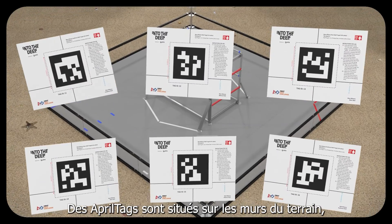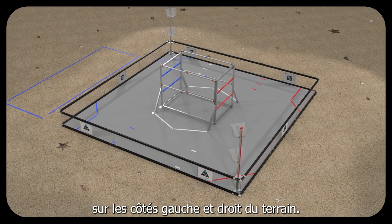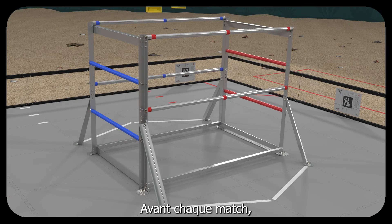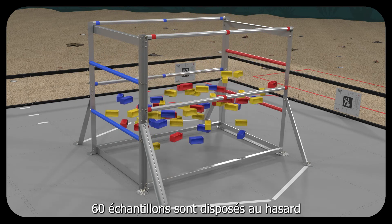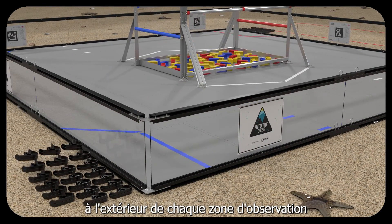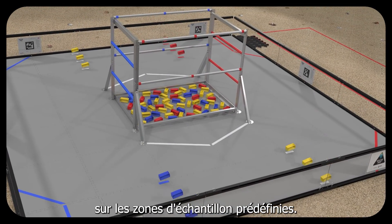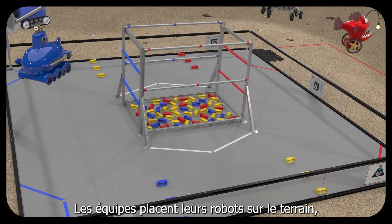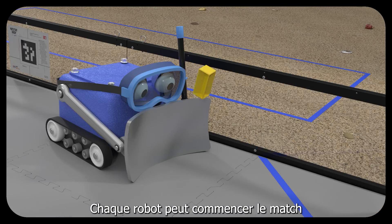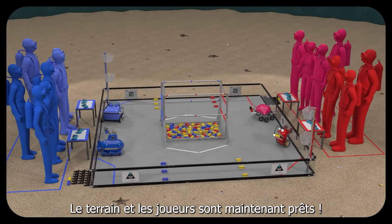April tags are located on the field walls to aid navigation. Blue and red alliance areas are on the left and right sides of the field. Before each match, 60 samples are randomly arranged in the submersible zone, 20 clips are positioned outside of each observation zone, and 12 samples are positioned on the preset sample zones. Teams place their robots on the field touching the side walls. Each robot can start the match with either one specimen or one sample.